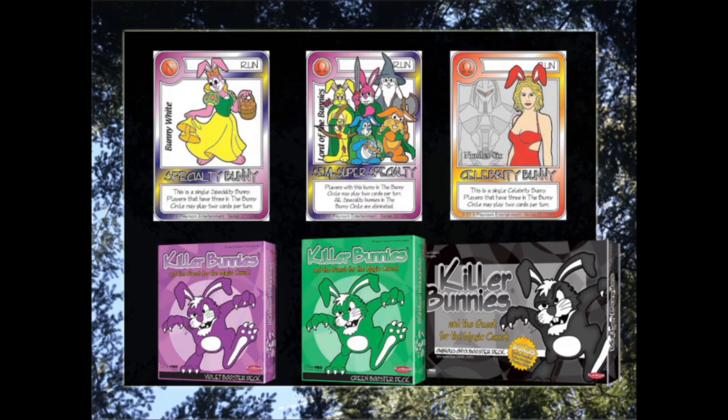The Chocolate Deck features a few fundamental mechanics from other boosters, so if you are unfamiliar with those — such as Specialty Bunnies from the Violet Booster or Celebrity Bunnies from the Onyx Booster — you should refer to those lecture series. The Semi-Super Specialty is partially similar to the Super Bunnies from the Green Booster, with a few reduced mechanics.